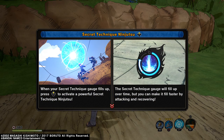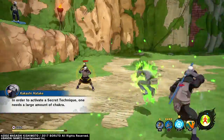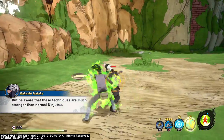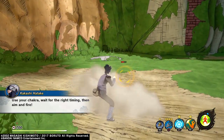When you use your secret technique, the gauge fills up. Press up on the D-pad to activate the powerful secret technique ninjutsu. The secret technique gauge will fill up over time, but you can make it fill faster by attacking and hovering. If you use your secret technique, it needs a lot of chakra. But be aware that these techniques are much stronger than normal ninjutsu. Use your chakra, wait for the right time, then aim and fire.